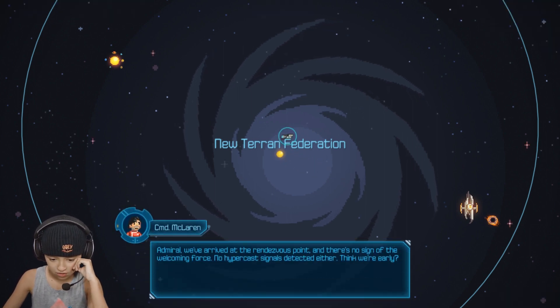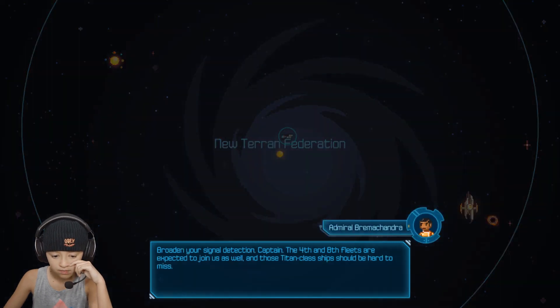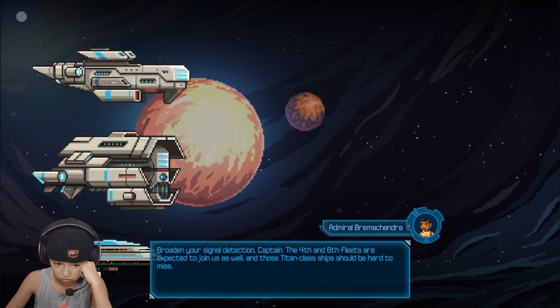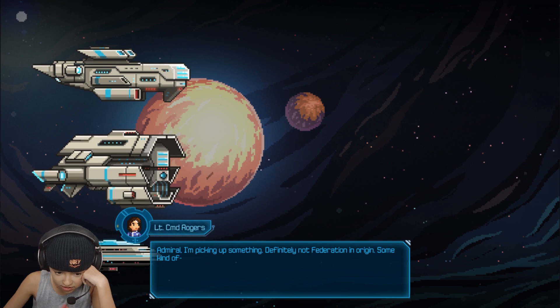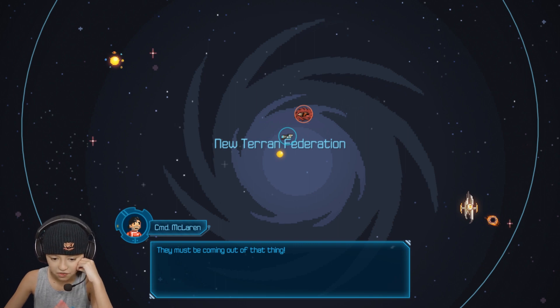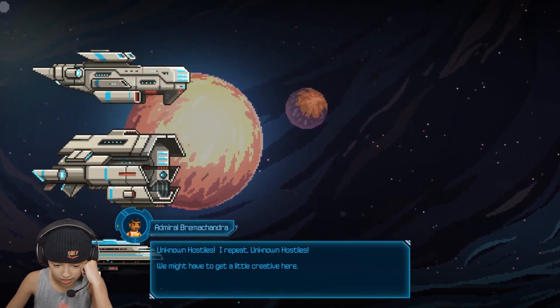Admiral, we've arrived at the rendezvous point. There's no sign of the welcome force — no hypercast detected either. The fourth and eighth fleets are expected to join us, as well as those Titan-class ships — should be hard to miss. Admiral, I'm picking up something, definitely not Federation in origin. Some kind of portal — whatever it is, it's getting stronger. Admiral, I'm suddenly hearing multiple ship readings all headed for our position. It must be coming out of that thing. Unknown hostiles — you might have to get a little creative here.